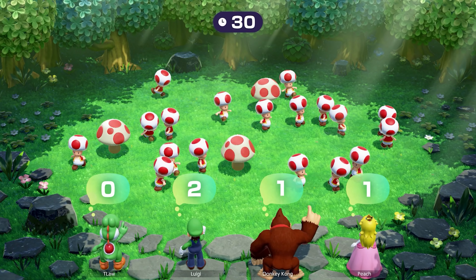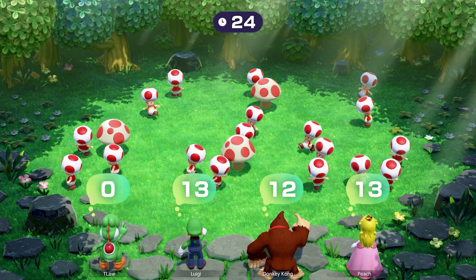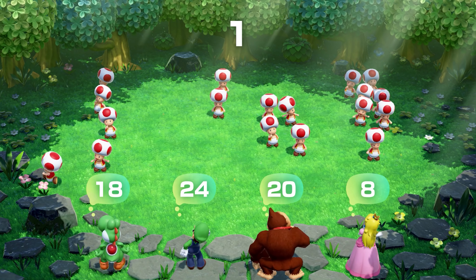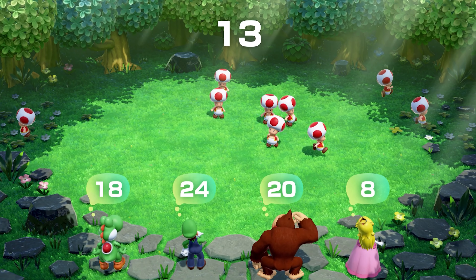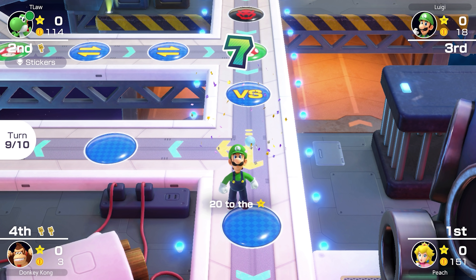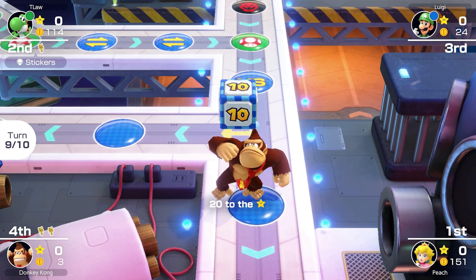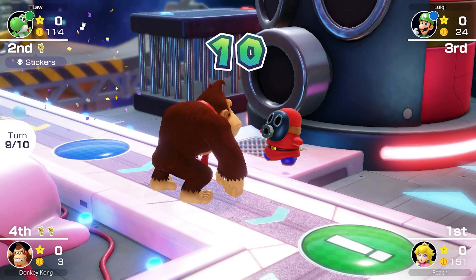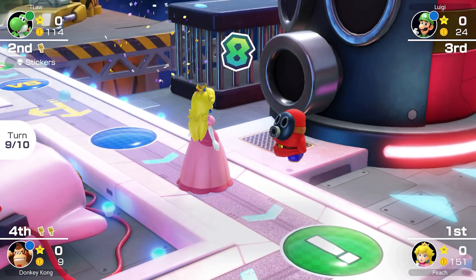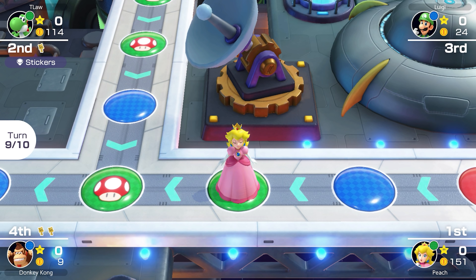Back to the beginning. Luigi uses his cursed dice block on us, which is fine since we need to roll a 1 anyway — so thanks Luigi, always looking out for us. He rolls a 1. DK rolls a 6. Peach also rolls a 6 and triggers another jewel duel — she already has 107 coins and bets 50, going for all of DK's coins. Please win DK... but she wins again.